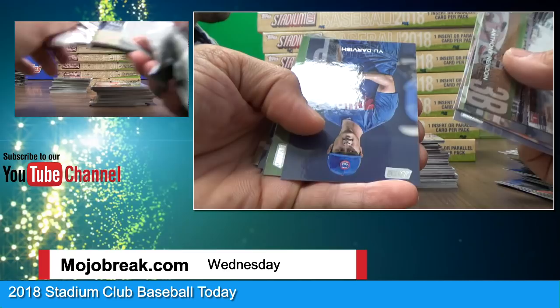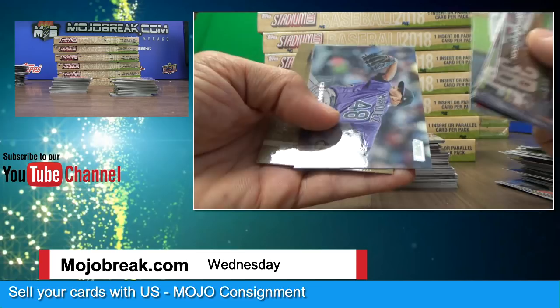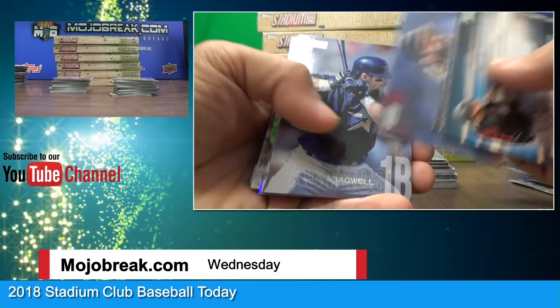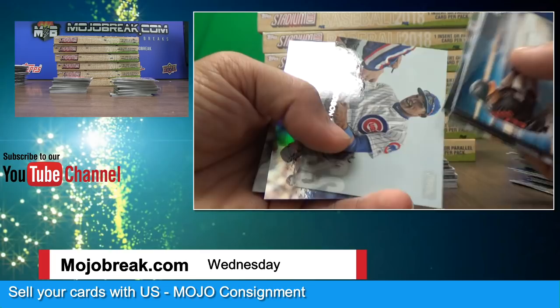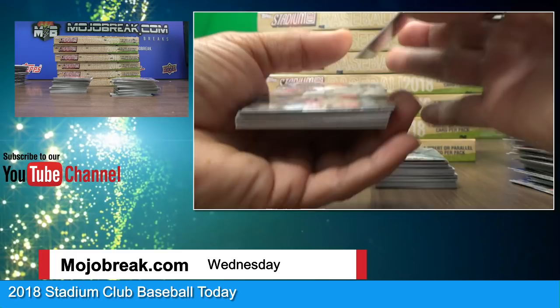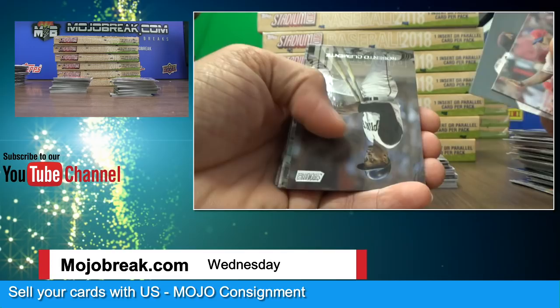Yu Darvish. Manny Machado, Zach Cozart red parallel. Derek Jeter, Chipper Jones. Manny Machado, Dansby Swanson. Jeff Bagwell. Greg Maddux — old-timey. Nick Castellanos with a little foil, numbered to 25 — 11 of 25 — nice little parallel for the Tigers. Pujols, Roberto Clemente, Starling Marte. Walker Buehler. Trey Mancini. Nolan Ryan. Quato. Special Forces Cody Bellinger.